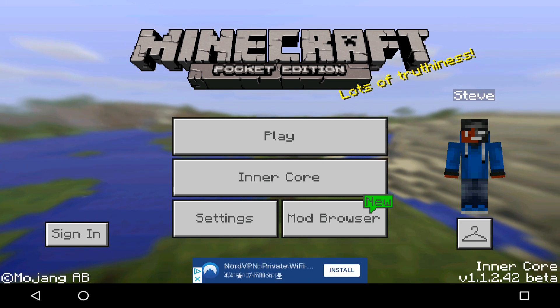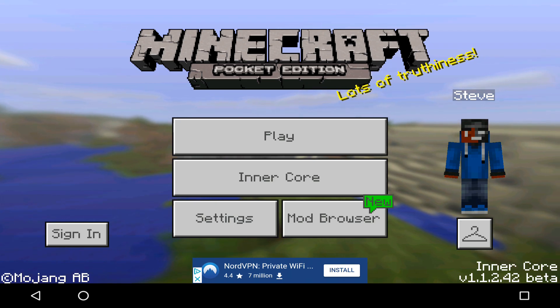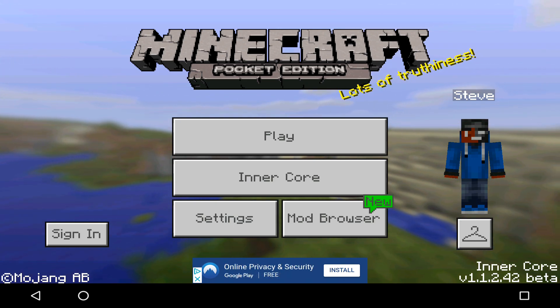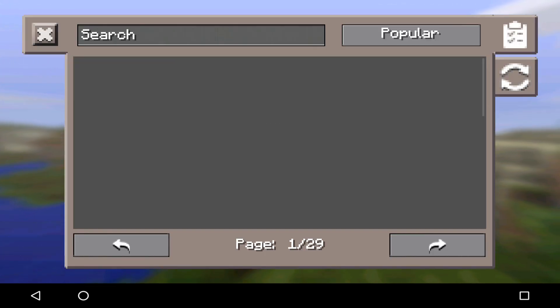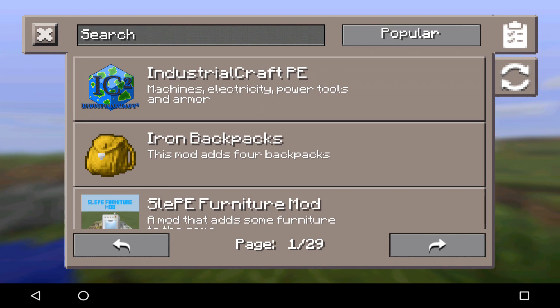Now what we're going to do is show you guys the overall best thing you're ever going to see in Minecraft Pocket Edition. We're going to go to the mod browser. You do need internet for this — if you don't have internet, it's not going to load and you're not going to be able to download it.